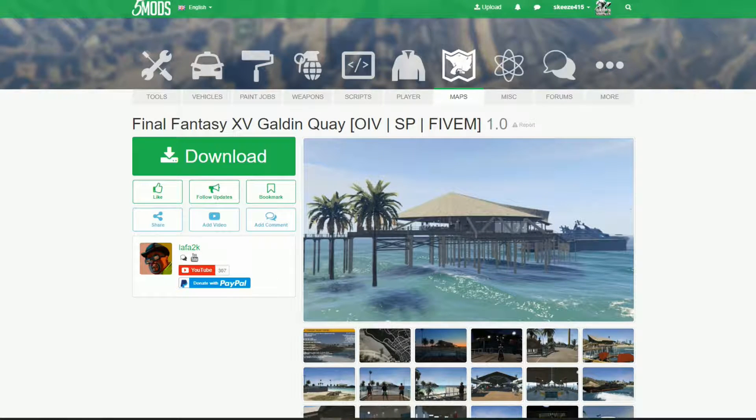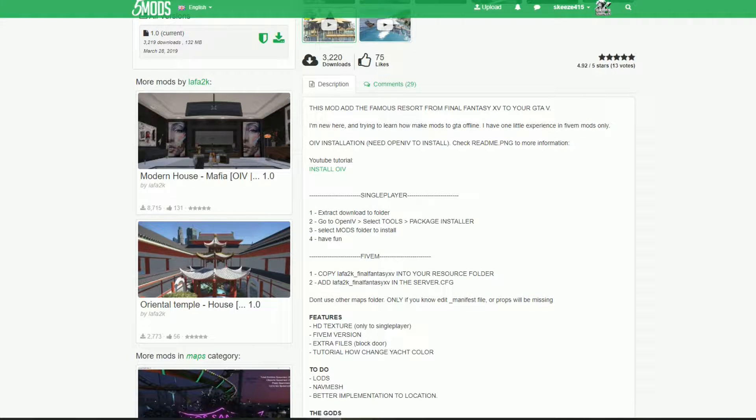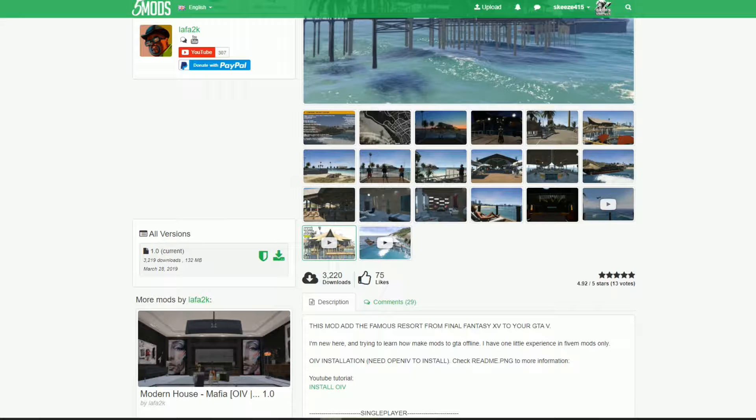Once you have FiveM installed, click on the link that will lead you to Final Fantasy XV — that's 15 — specifically the Galden Quay map. This is a FiveM map as well as a regular map you can install in single player. Scroll down and always read the description the author provided before you install or download any script or mod. Then come over to version 1.0 current and select the green download arrow.